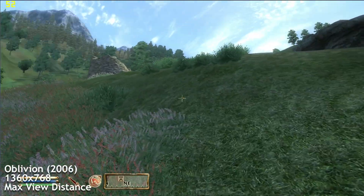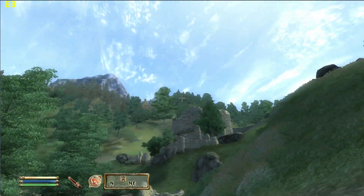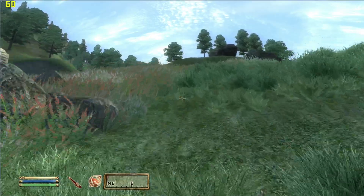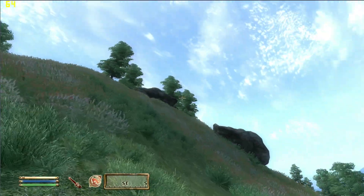Oblivion, 1360x768 with max view distance and all graphical settings turned on — we averaged around 60 FPS and often saw higher framerates depending on what was happening on screen. Of course, capping the framerate at 60 is highly recommended, as it's well known that Bethesda games don't get on well with higher framerates, with the game speeding up and weird physics happening if not capped.